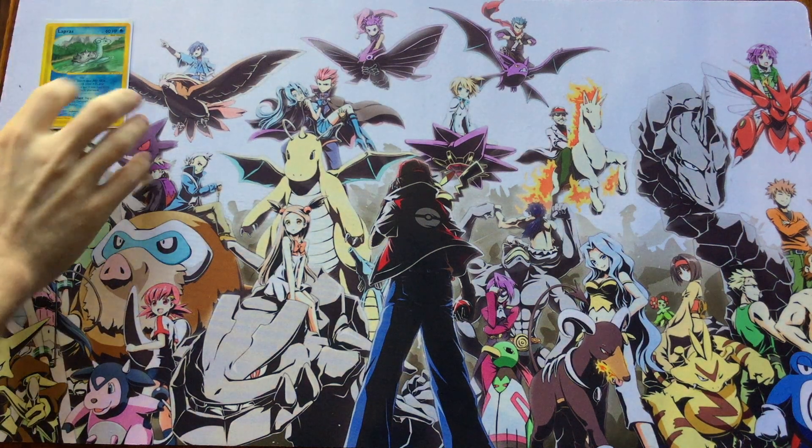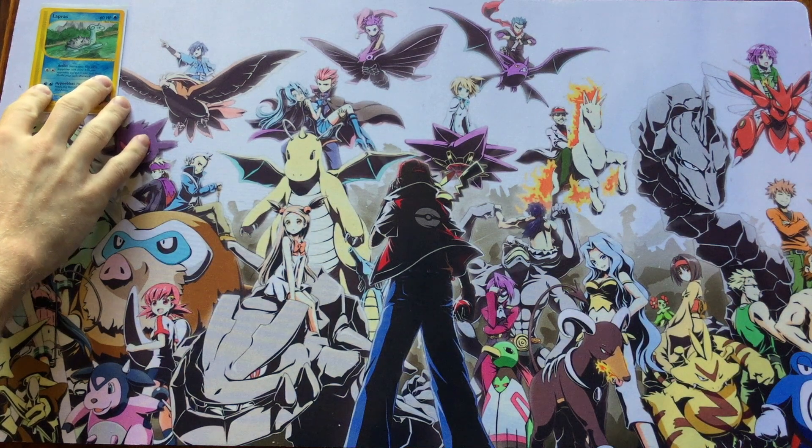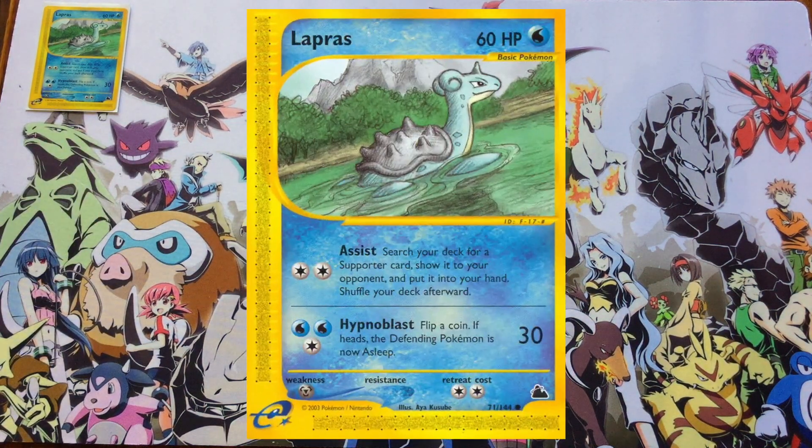Price, the gym leader of Mahogany Town — Price and Mahogany Town together kind of encapsulate all of the problems people have with Gen 2, but we'll talk more about that at the end of the video. Let's get into the theme deck.